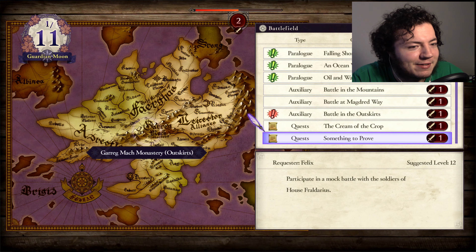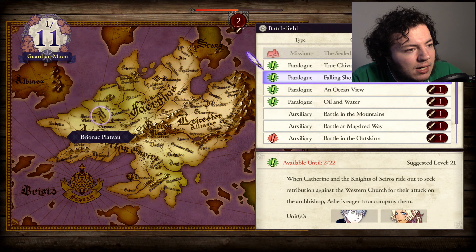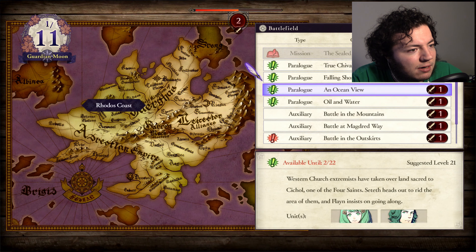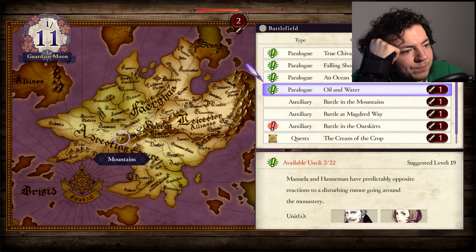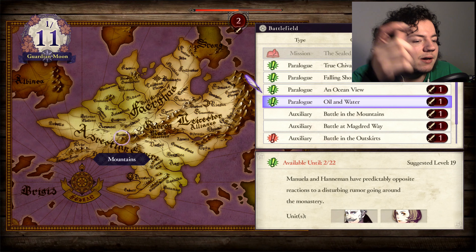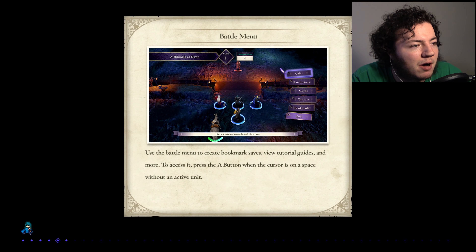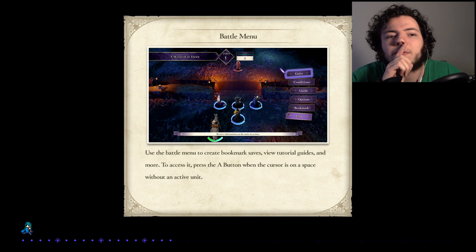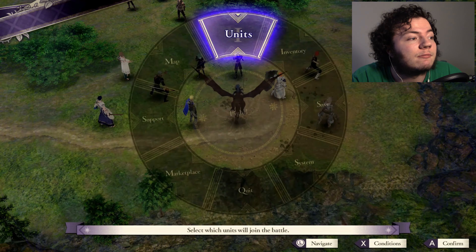It's always so grounding to come back here and be reminded that she's just going to be standing there sad. These missions are all available until next month, so I don't feel the need to get them all done this month. I'm going to do this one for sure — and we're going to do either True Chivalry or Oil and Water next. Let's do Oil and Water because that sounds like a lot of fun. But we'll start with this hard battle here. It's just going to be another monster fight, so I'll hush up for most of it. But we'll get a lot of money from it, which will mean we'll be able to repair a bunch of weapons.